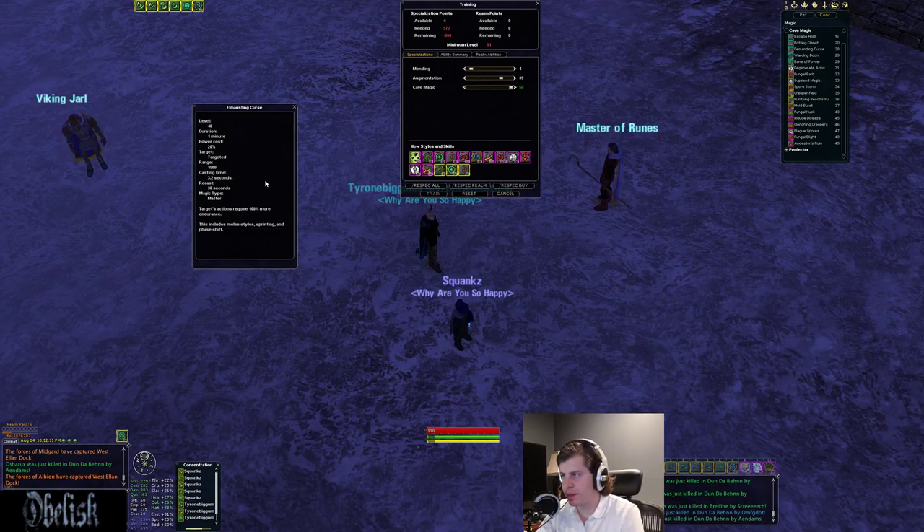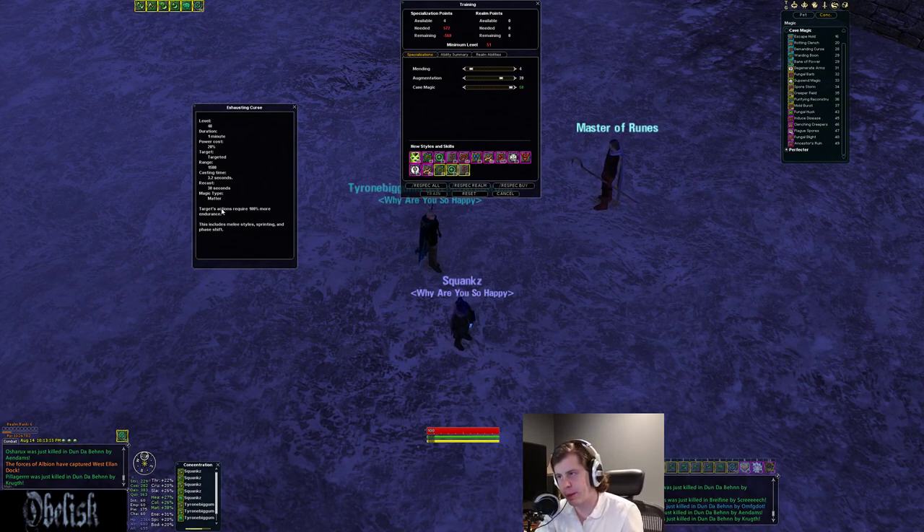There's also an endurance cost debuff — same thing but for endurance, doubling their endurance costs for a one-minute duration with 30-second reuse and two-second cast time. You can have this on two targets at once with basically 100% uptime. This is good for targets using Battle Master styles which are high endurance cost, pain-working necromancers, anything with high end costs. It also affects face shifts, which costs I think 40-50% endurance. If you hit a minstrel with this debuff while they're melee styling and using a lot of endurance, they may not have enough endurance to face shift.